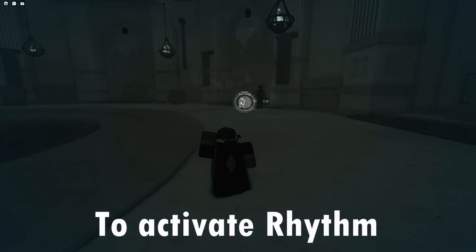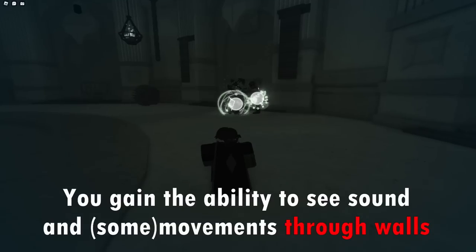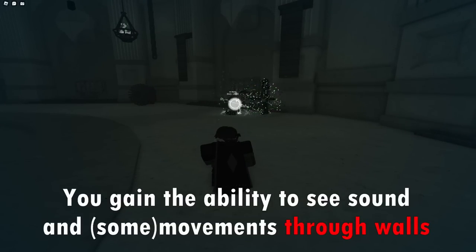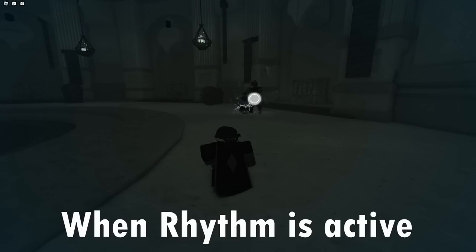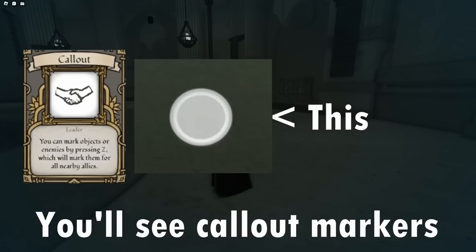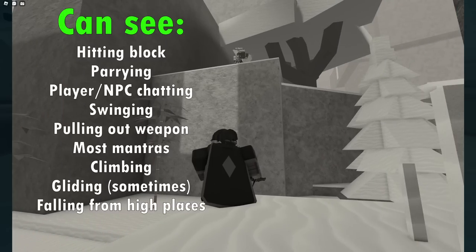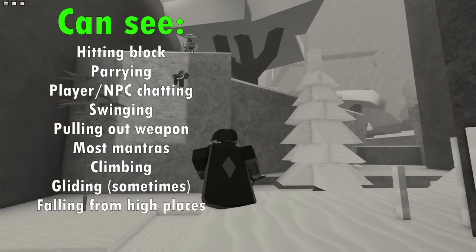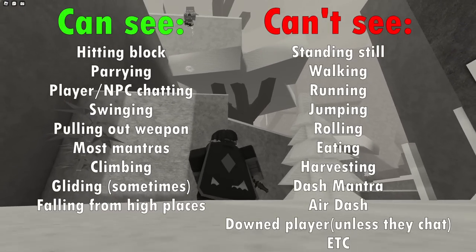To activate Rhythm, you must press G while crouching, and by doing so you gain the ability to see sound and movements through walls. When Rhythm is active, you'll see callout markers on entities all around you — but only when they do certain things, and you will not see these markers when the entities do other things.